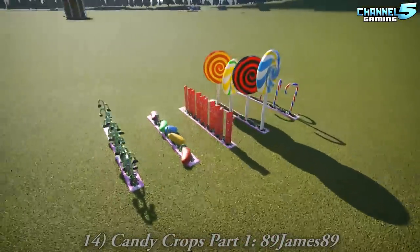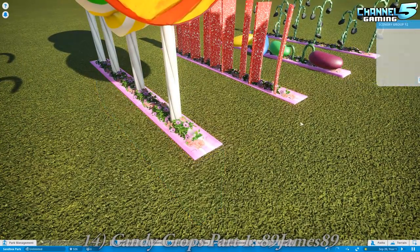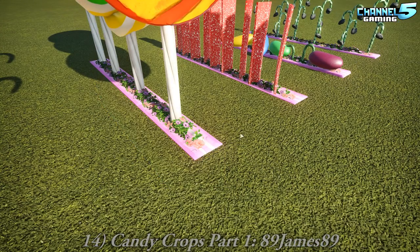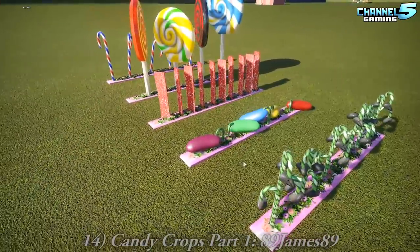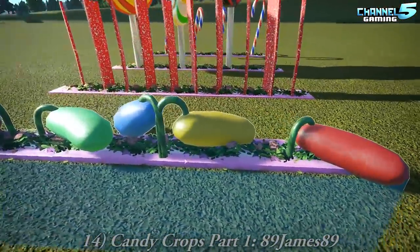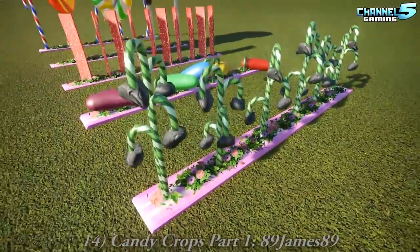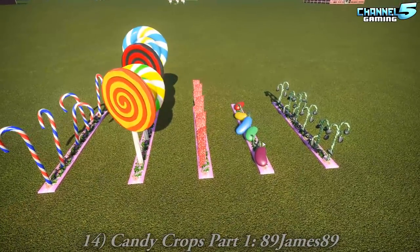We have Candy Crops Part 1 by James. We've got a nice variation. Can I recolor this strip? It's the same thing as the roof — can't recolor it. Oh, I could just delete that and use the crop, or use terrain or whatever — just use this stuff on top. These beans and sprouts are great. I've used the Candy Cranes this time. These are nice, I could see a use for these.